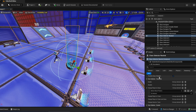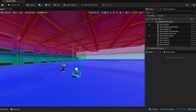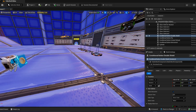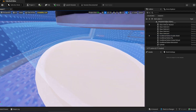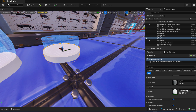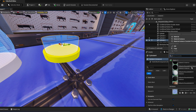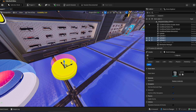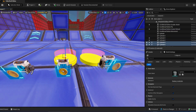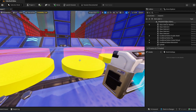That's the part where we created superpowers. Now do the same thing for the power platforms — take this material, copy and paste it, and change the color to yellow. Change another one to red. Now place them over the corresponding power buttons.